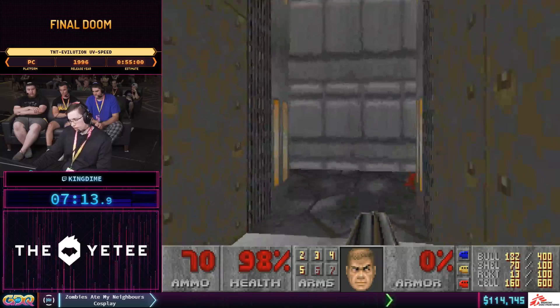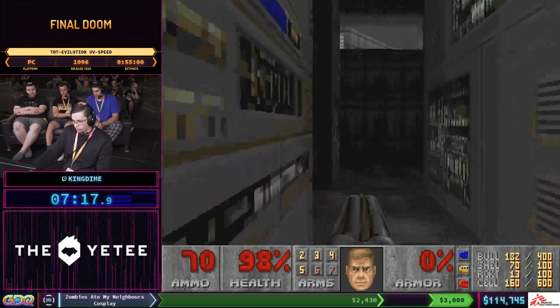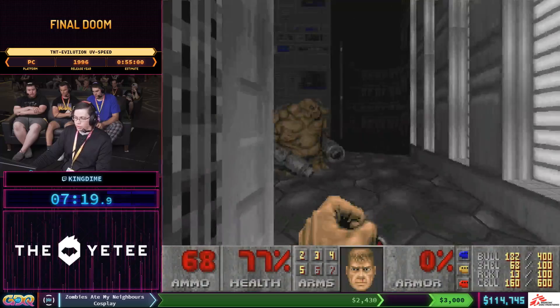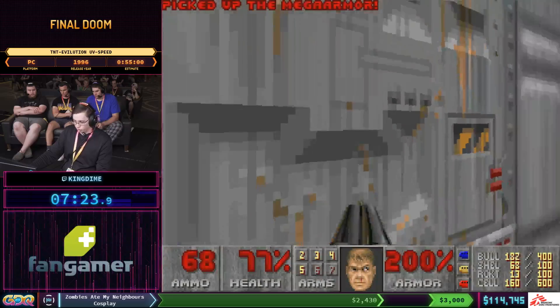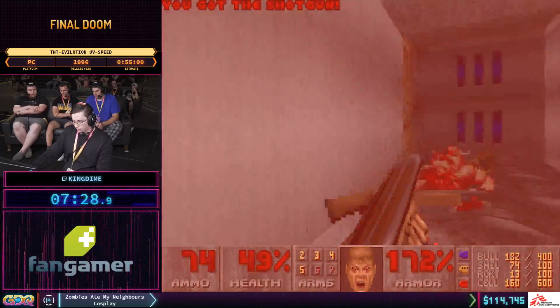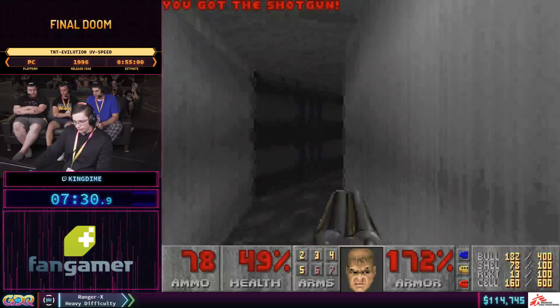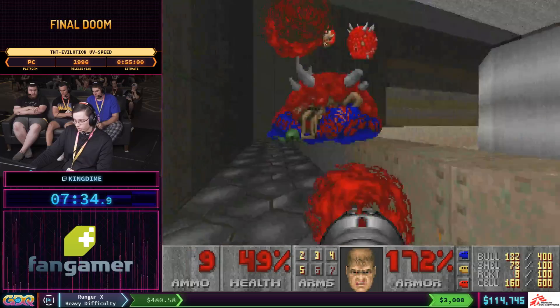With the Cacodemons we were dealing with there on the high ground, they're going to float down. We're going to return to the section where I picked up the blue key and hit a final switch so that we can get to the exit. Then the Cacodemons are going to converge on this side and we're going to take them out.